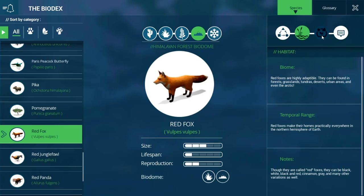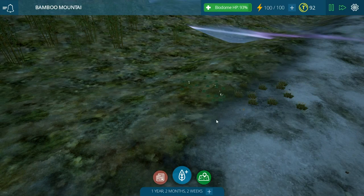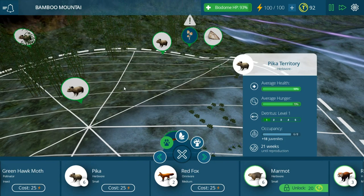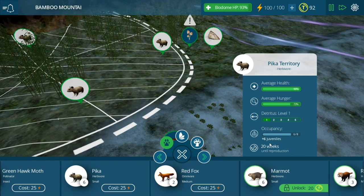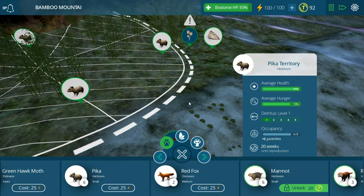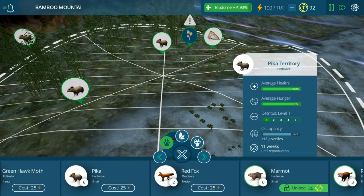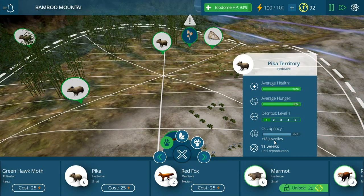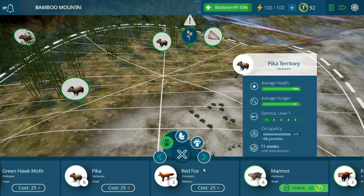Foxes are highly adaptable — they can be found in forests, grasslands, tundras, deserts, urban areas, and even the Arctic. I think we can actually put foxes down in some of our other biodomes too. Hopefully they will just keep our pika populations in check. Over here we've got another 18 juveniles; over here we have six. There are already a ton of adults and they can all breed — and as soon as those juveniles age up and become adults, they'll split off into a new territory. You can see how that's going to cause a lot of exponential growth of our little rodent mouths and they're going to eat everything.